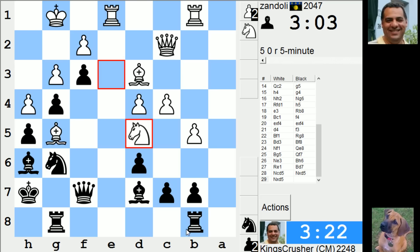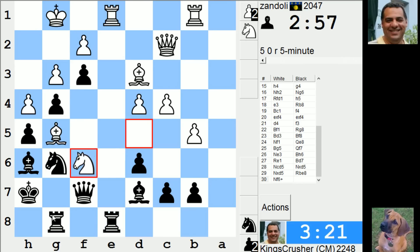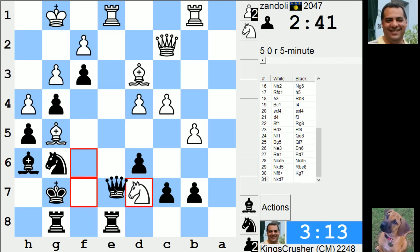Rook e7 is immediately threatened, so not too many choices. Nf4 looks pretty bad. Oh man, it looks over. Losing the exchange.